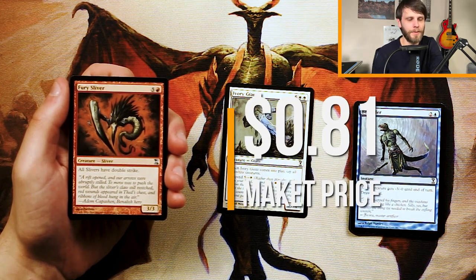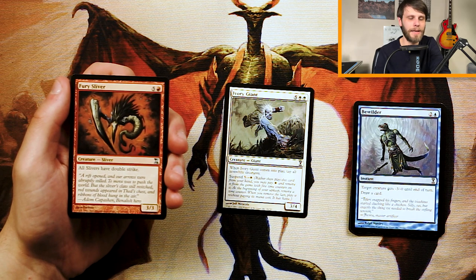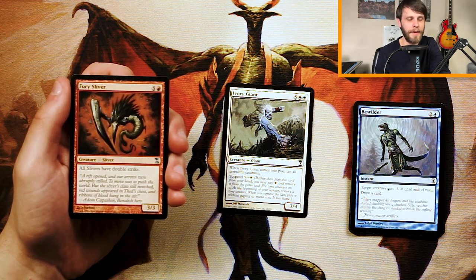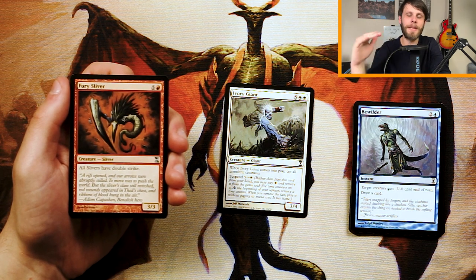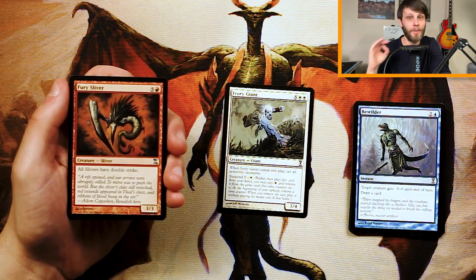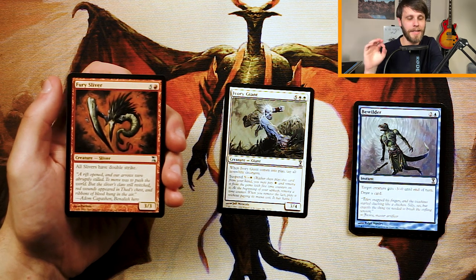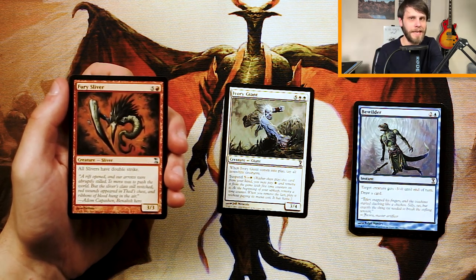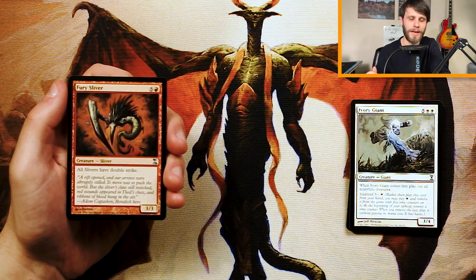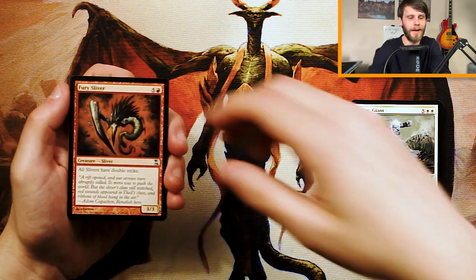Fury Sliver is our first uncommon — a 3/3 for five and a red. All Slivers have double strike. We talked about Slivers last episode. At this time in Magic's history, Sliver abilities applied to all Slivers, not just your own — that was fixed later on. I'm a little hesitant because if you're against a Sliver deck, obviously that's very bad. That said, this is a really good Sliver to have — giving all your Slivers double strike means this could end the game the turn it comes down. It's a high-risk, high-reward strategy, but this is very powerful. Normally we get a Sliver that's good but not a reason to be in the deck — this might be. I'm going to pull it aside as the best card we've got.